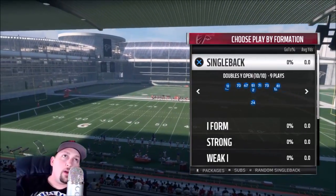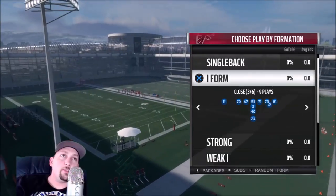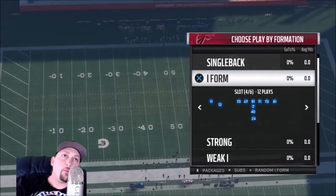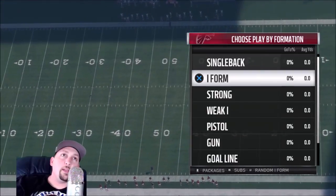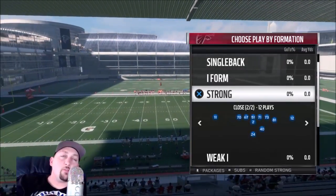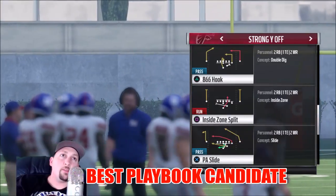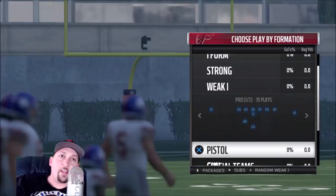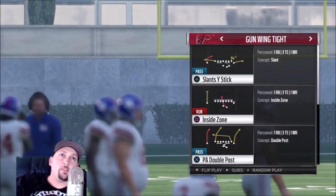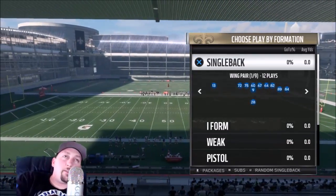Next up we've got the Falcons — NFC South. This is the first playbook in a while with something different in the single back: the Single Back Doubles Wide Open has some decent plays. The I-Form is excellent — the Tight is a great power formation, the Close is one of my favorite formations from last year and still has all the same plays, and the Slot looks like it has really good plays too. The Wing is great. Right away I can tell this has one of the best I-Forms I've seen. The Strong Close is decent, the Strong Wide Off has good plays, and the gun has Split Close and Wing Tight with good running and passing formations. This playbook is going right to the top.